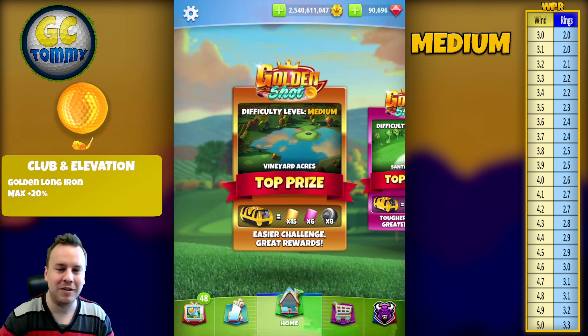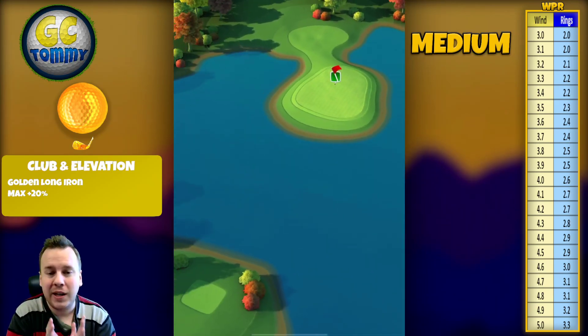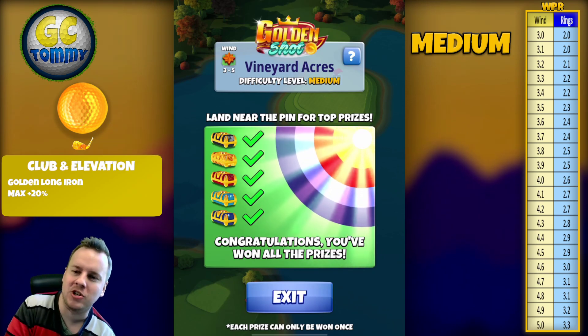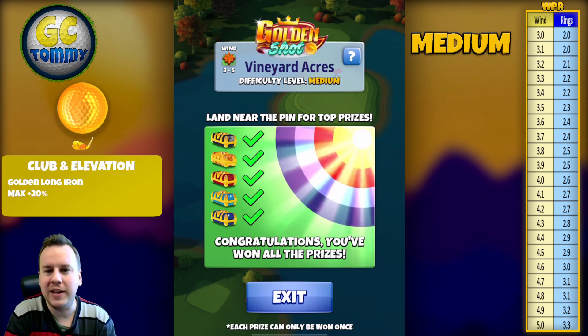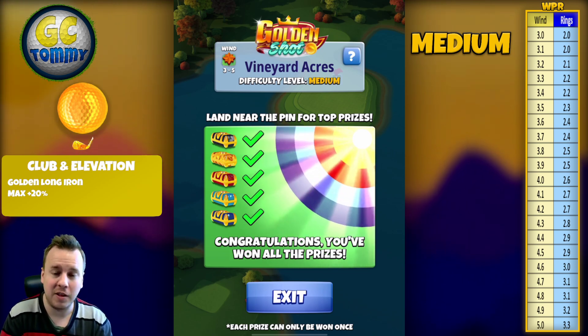Alright, hole number four — this is one where I believe we have an extremely good shot. I want to call it money, and I'm actually going to call it a money shot. We've been able to tweak this hole so many times, as this Pacifica hole has been featured in the Golden Shot many, many times.